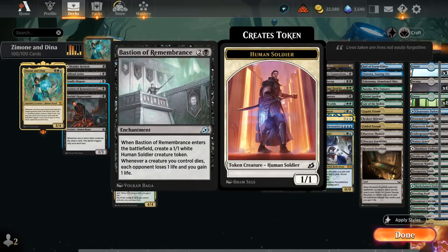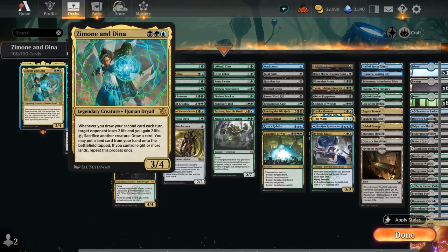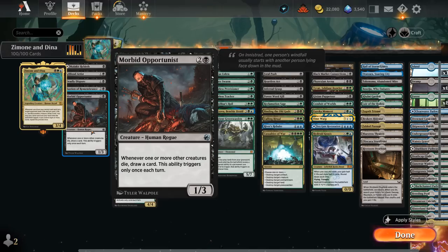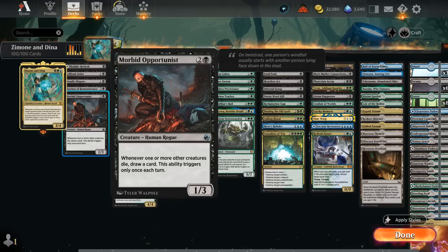The Bastion also makes a 1/1 token we can sacrifice to Zimone and Dina. Deadly Dispute can sacrifice a creature at instant speed to create a treasure token and draw two cards — cast in the opponent's turn we draw two cards and drain the opponent for two with Zimone and Dina, maybe after already triggering that ability in our own turn. Morbid Opportunist is also great since whenever one or more other creatures die we draw a card — triggering only once each turn — so we can sacrifice a creature in the opponent's turn or jump-block and draw two cards per turn cycle.